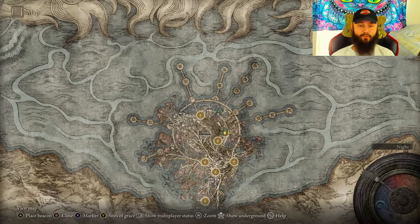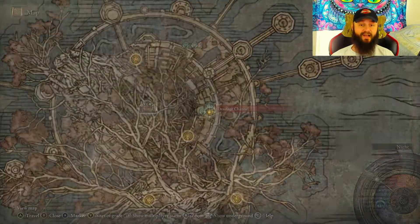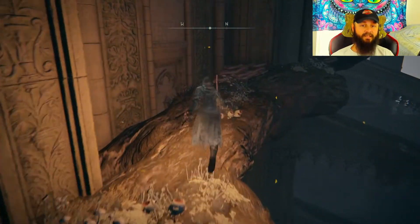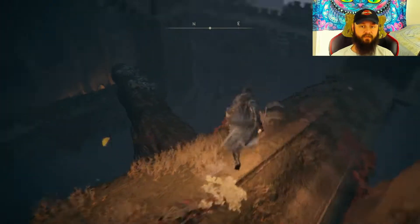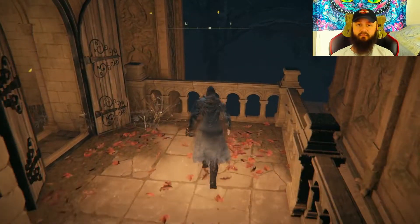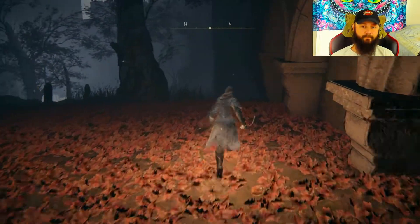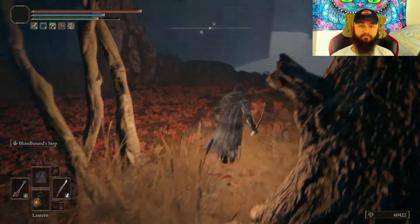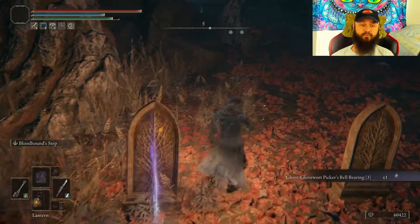Our last bell bearing will be located over here — there are a lot of nasty creatures in this area, but this is the closest grace I have. We just need to go collect our bell bearing; it's a little bit of a trip but not too far, though definitely dangerous. Jump down here nice and safe, go down, off this route — I would not go inside because they can start shooting at you. Jump down here, it's much safer. Go to the right side, there are a lot of enemies around but I'm trying to make this as safe as possible. Some might get alerted but you should be fine — just drop down and collect your last bell bearing before they kill you.